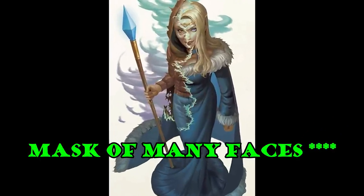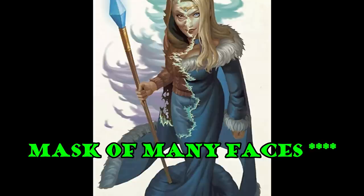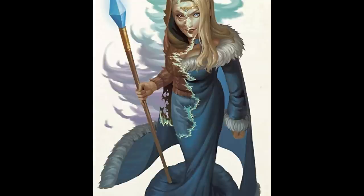Mask of Many Faces allows us to cast Disguise Self at will without expending a spell slot. I think this is really good. Disguise Self is somewhat circumstantial as a spell, but when you can cast it all the time you'll find it useful more often than you'd think — for infiltration, blending into crowds, concealing your identity. Mask of Many Faces comes up enough that I think it's a pretty good invocation. Green ranking.